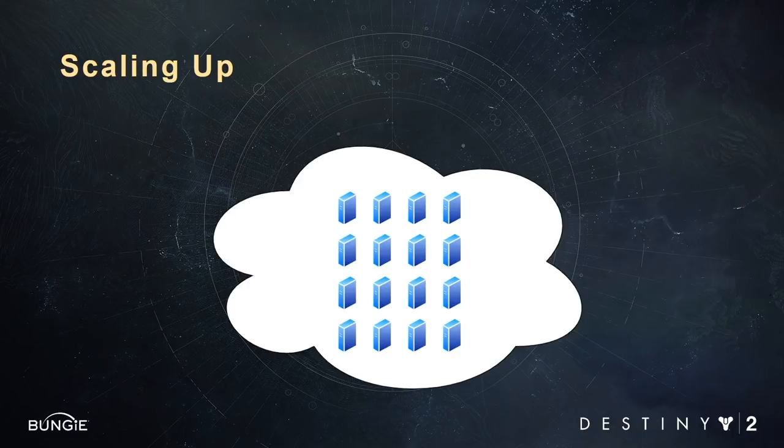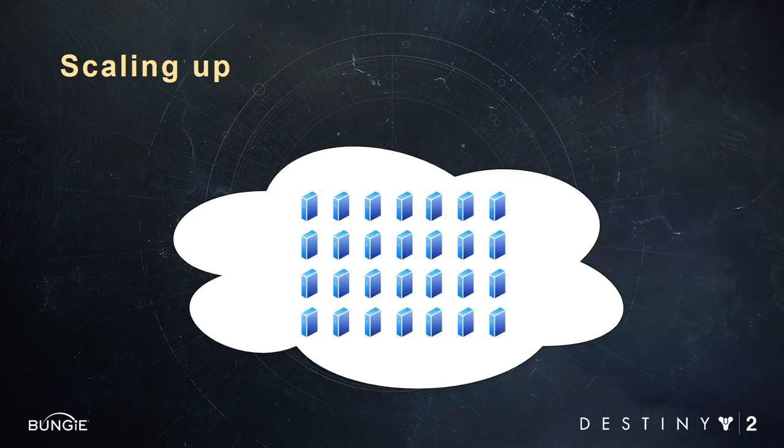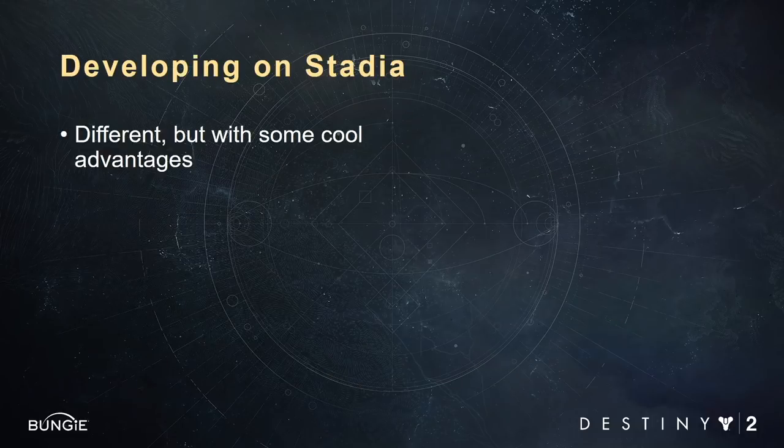Here's another cool benefit of this instance system. Let's say you wanted to run some larger scale tests before a release — normally this would be a huge headache. Maybe you need to rely on publishing QA or some other group equipped with the number of consoles required, or maybe you just buy a bunch of additional kits to do testing in-house. Either way, this takes time and it's a pain to organize. With Stadia, you can work with your account manager to temporarily increase the number of instances you have so you can quickly get up and running and run your tests. Developing on Stadia with kits in the cloud is definitely different and takes some getting used to, but there are some really cool advantages.